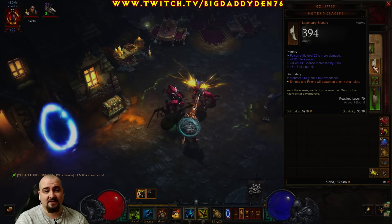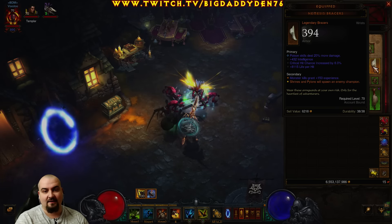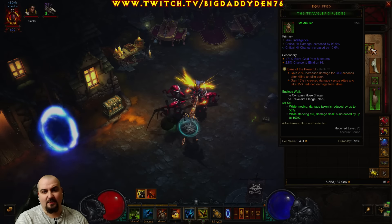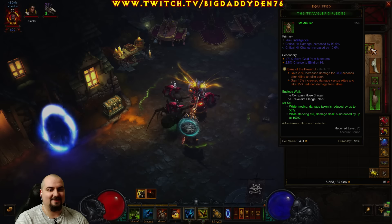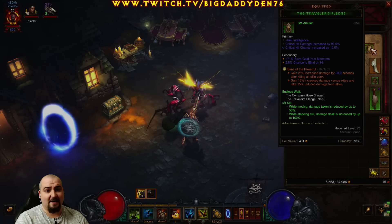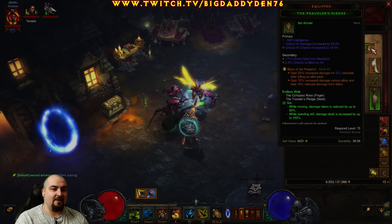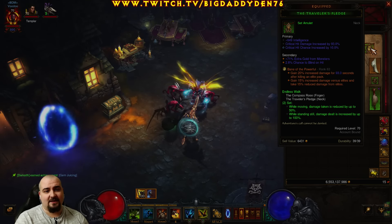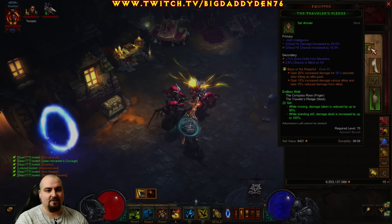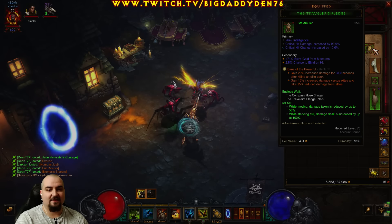Nemesis Bracers — summoning elite packs from Pylons and stuff, getting extra progress globes in GRs. The Traveler's Pledge amulet of course — you want a poison one here, I don't have a poison one yet which sucks. The second legendary gem is Bane of the Powerful — get it around rank 60 or so. If you kill an Elite Pack or Goblin, you gain 20% increased damage for X seconds. If you kill an Elite Pack you get 50% increased damage versus Elites and reduced damage from Elites. This gives you enormous amounts of DPS. For the helm gem you can use Amethyst or opt for a cooldown diamond if you want.